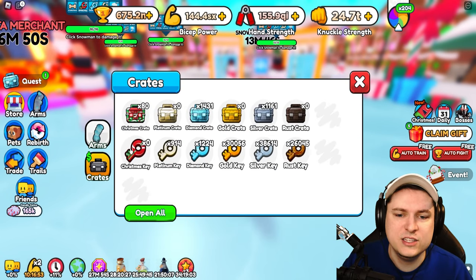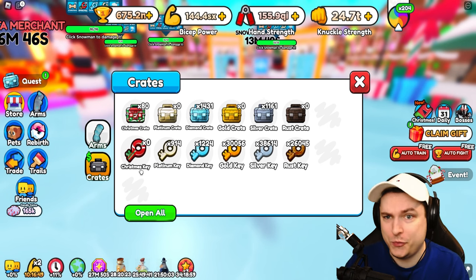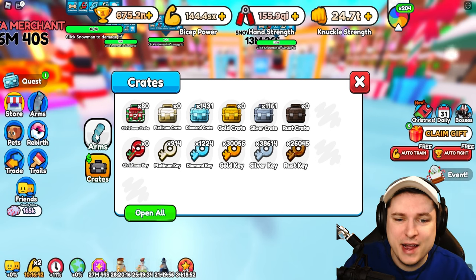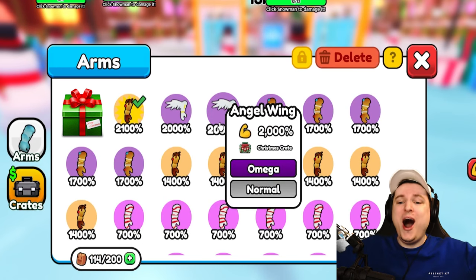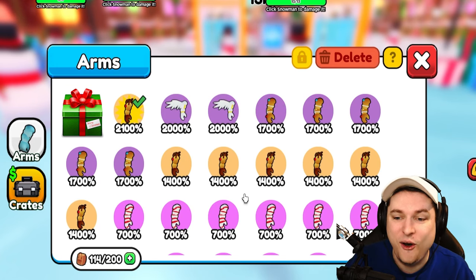And there we go, guys. We are at zero Christmas keys, and oh my god, we were really lucky. All my arms — I got a bunch of the reindeer gingerbreads, but as well we got two of the 2,000% angel wings. This is so crazy.